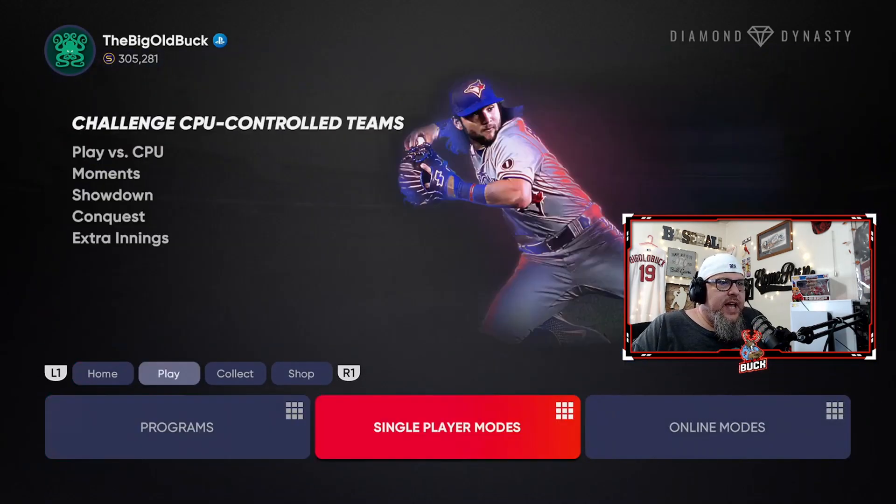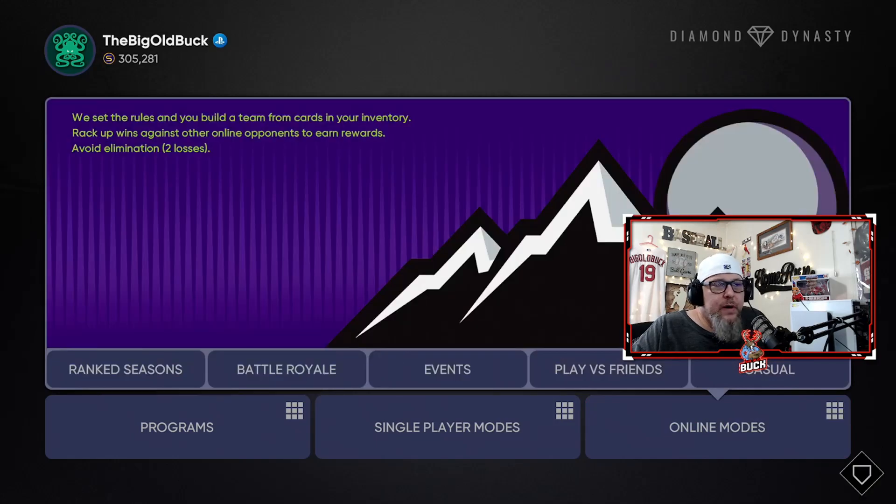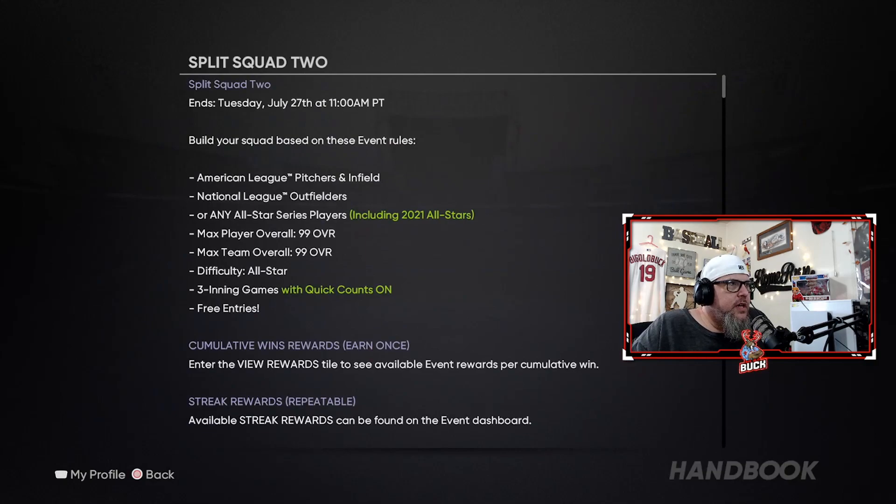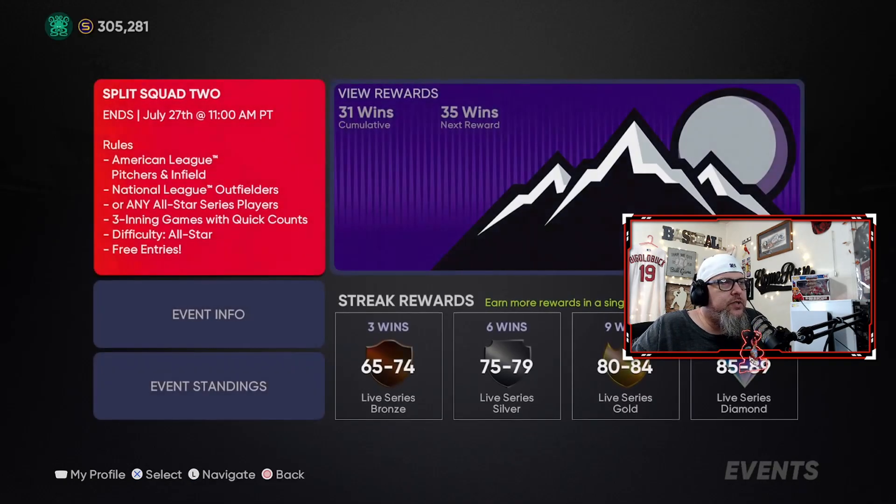Also today, we had the third part of the event come out. I have 31 wins — I need 40 to get Cespedes, so I'll definitely be doing that. But this time it ends Tuesday, so you've got five days for this one. American League pitchers and infield, National League outfielders, or any All-Star Series players. It's three inning games, quick counts on All-Stars, so it's super easy.